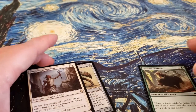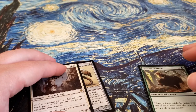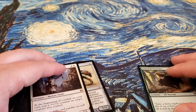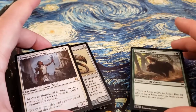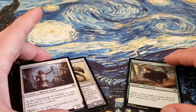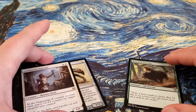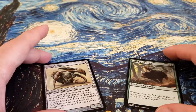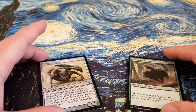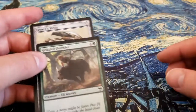We will cover the more popular non-core keyword abilities like proliferate, flashback, and madness. So that is combat explained — it's five steps: start combat, declare attackers, declare blockers, deal combat damage, and then resolve the end of combat step.